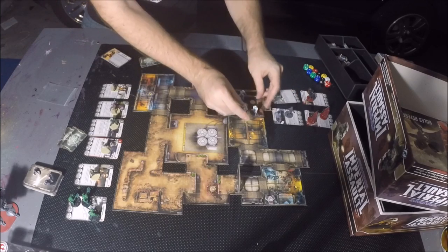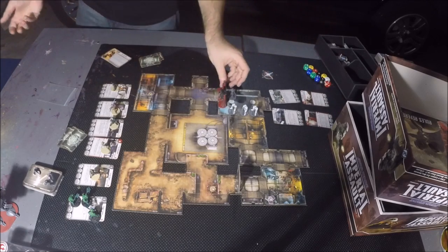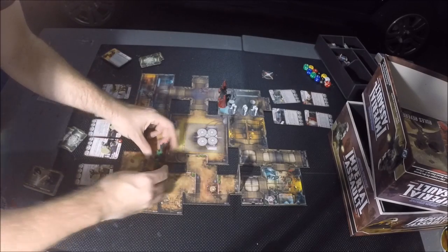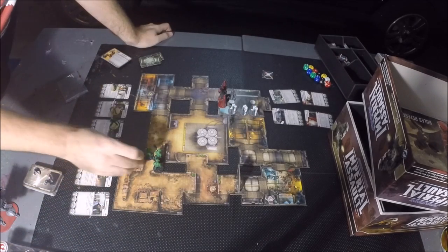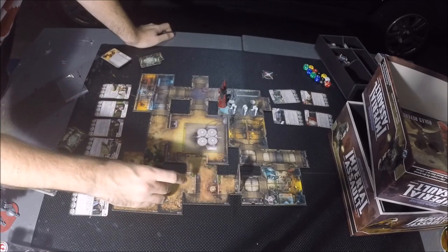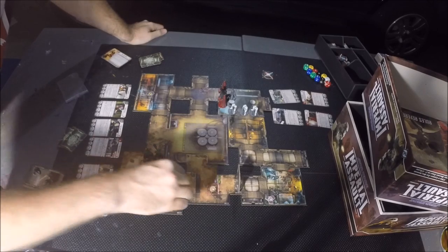I'll walk through a typical setup here. We can move all of his guys together. There he's set up — that's how he'll go. Then after he goes, the Rebel player gets to set up. I'm using these guys as proxies for the Rebel Troopers since the miniatures weren't available at the time of shooting. So I'll set my guys up and we'll go.